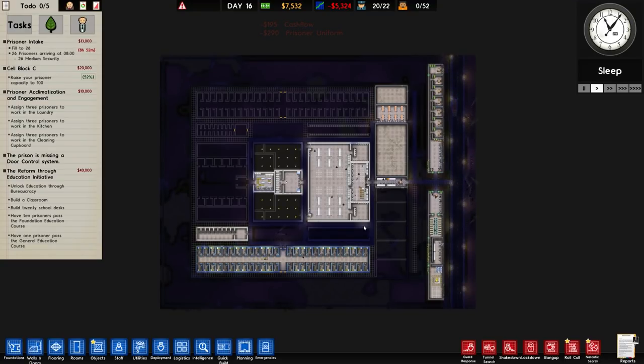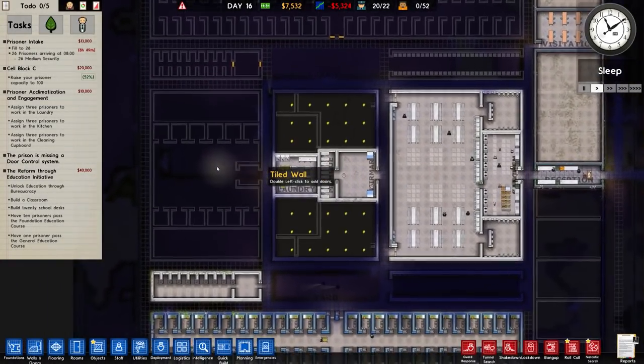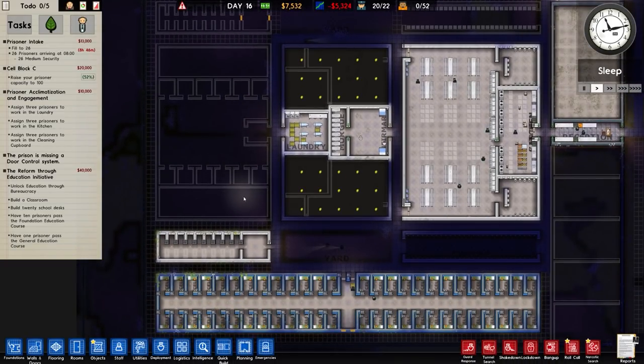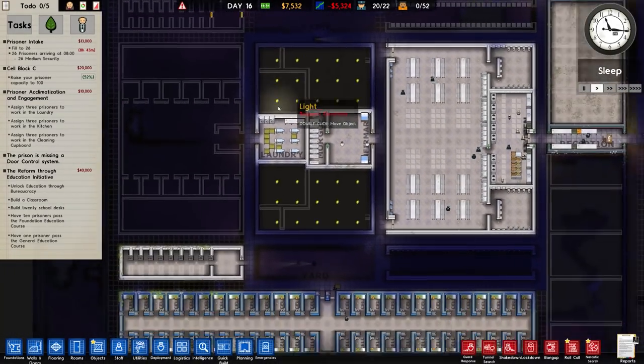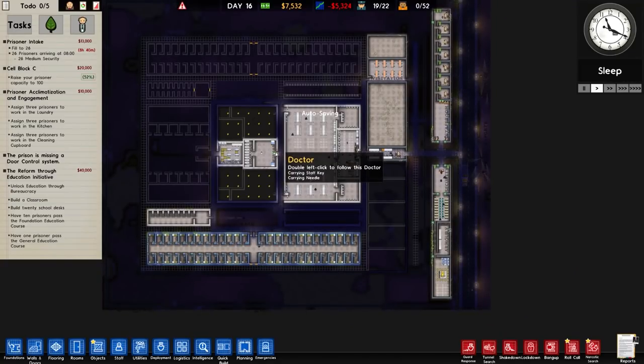Getting prisoners lights a fire under this now. We need to get some of these extra rooms built - specifically I want to get protective custody on the left hand side, as well as common rooms which I think will be here and here, though I haven't fully decided. We also need to start getting some programs running, which will also cost money. But overall I'm happy with the progress.